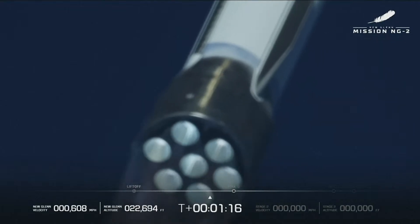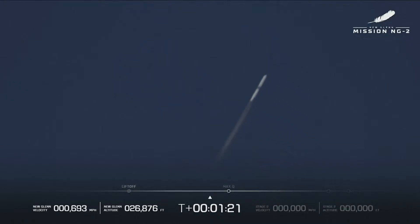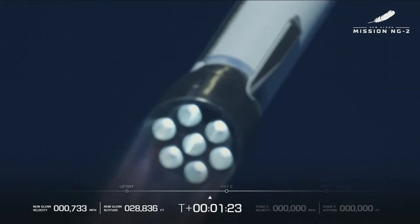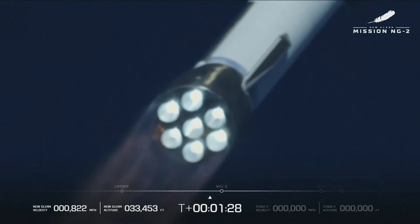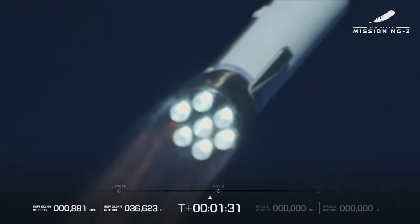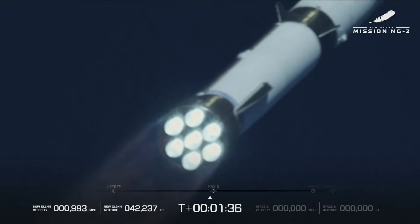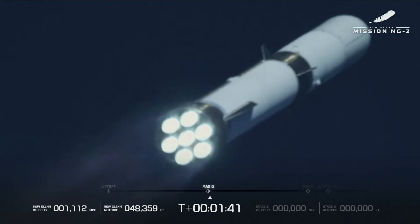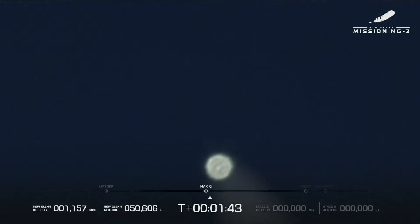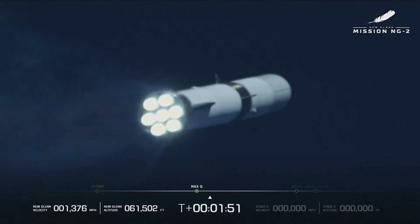1 minute 15 seconds in. Now crossing Mach 1 — New Glenn is now supersonic. 1 minute 30 seconds in, engine operating parameters continue to look good at full thrust. Max Q — maximum dynamic pressure. 1 minute 45 seconds in. We have passed Max Q. All 7 of the vehicle engines continue to look good. Bi-propellant — phenomenal.